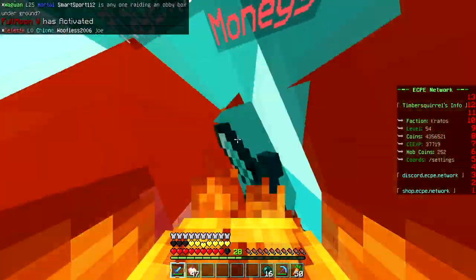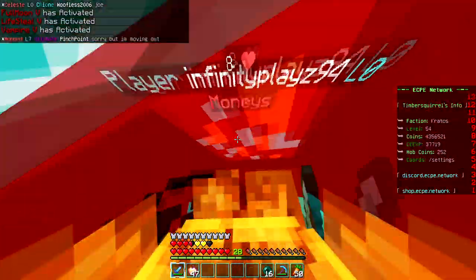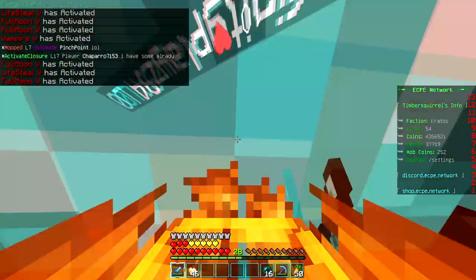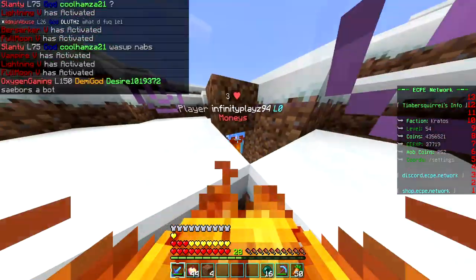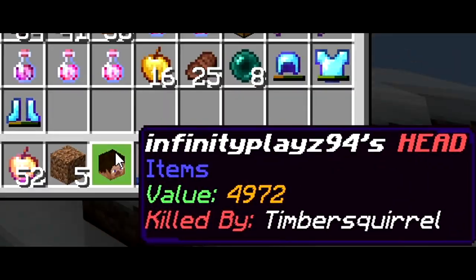Another guy tried to TP trap me. I wanted to see the base they set up and got TP trapped. But I'm in a G set, so there's not much they can do. My armor's still fine, though I have no pots left. Why do I accept TPAs? I'm so dumb. I guess never trust this guy again.